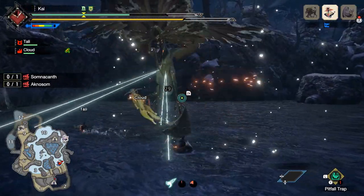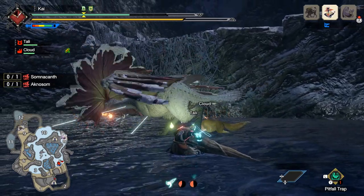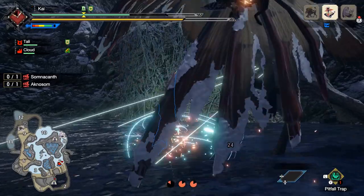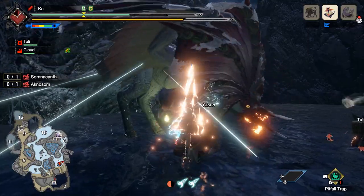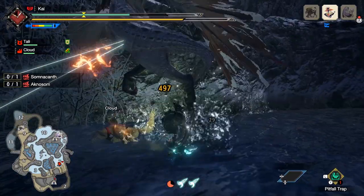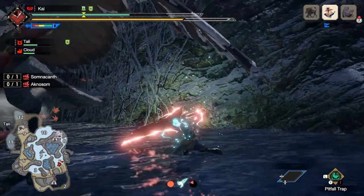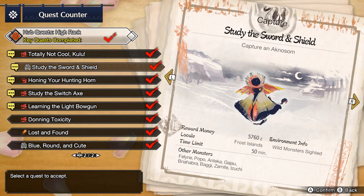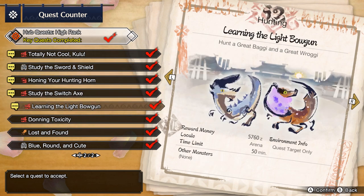And then the third and final set, which is by far the hardest, is once you reach the 4-star hub quests, you'll gain access to various hunts tied to each of the weapons. Each of these hunts will unlock the third Switch Skill for its corresponding weapon. Unfortunately, once you reach the 4-star hub quests, it doesn't give you access to all the weapon Switch Skill quests. For reaching the 4-star quests, you'll have access to quests that unlock the third Switch Skill for the Sword and Shield, Hunting Horn, Switch Axe and Light Bowgun.